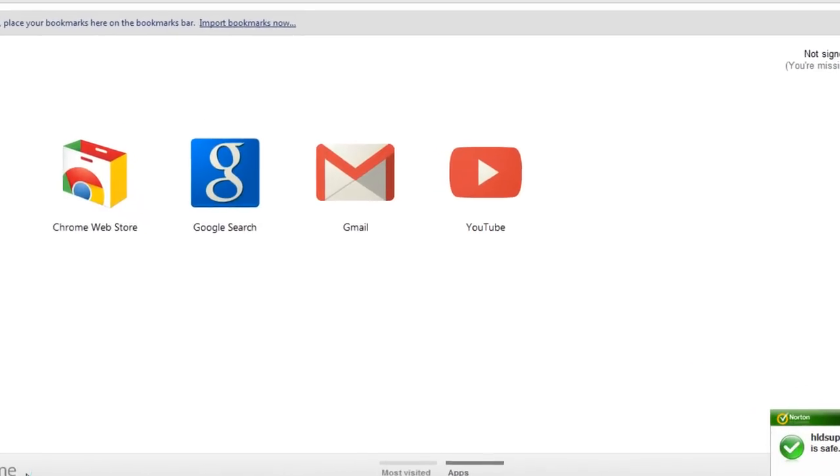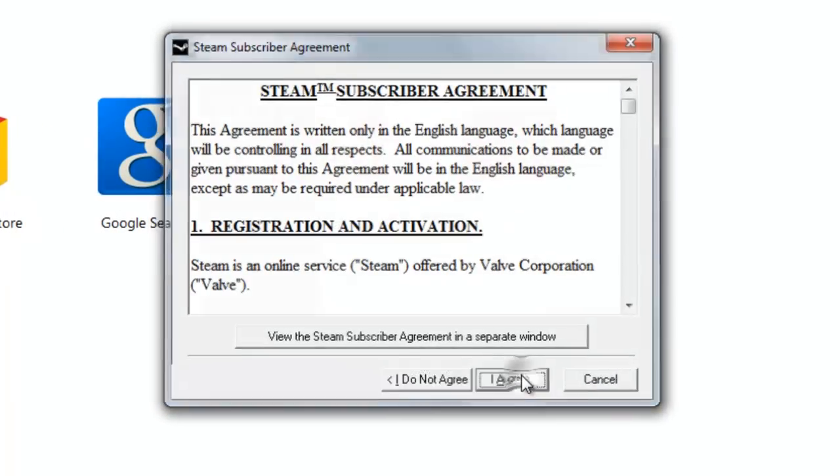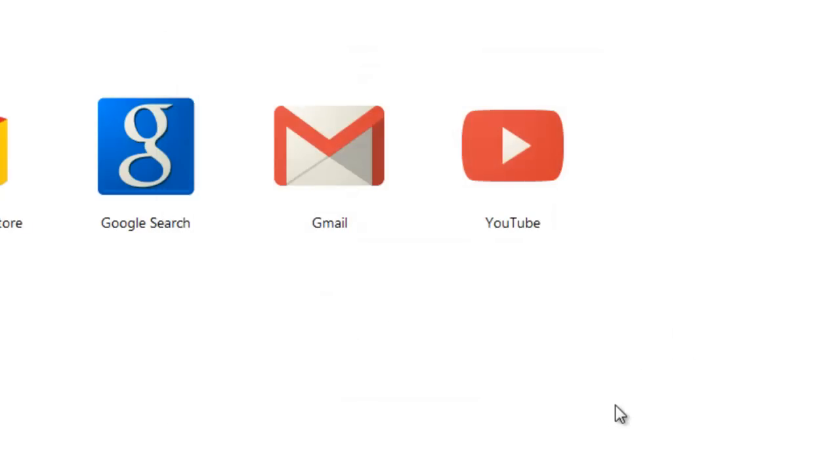Click it, yes. Now I just click next, agree. It really does not matter where you put it, as long as it's in C. It just has to be in C — that's all you have to worry about. So just leave the name there, it's fine, then you just click next.